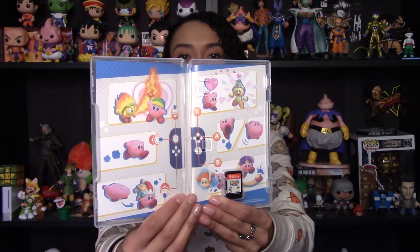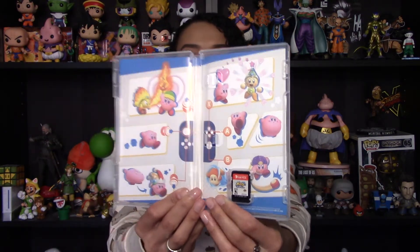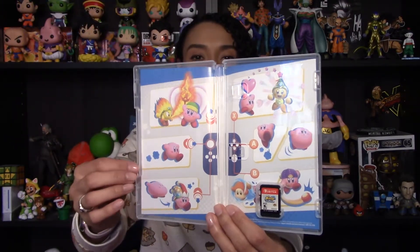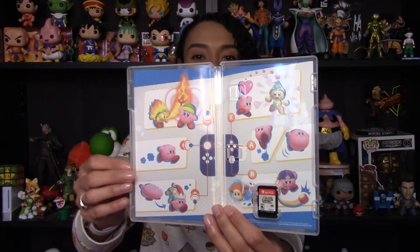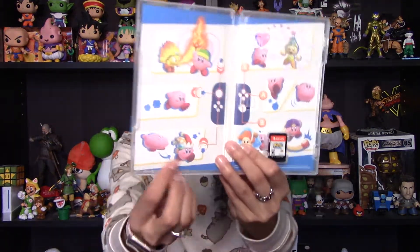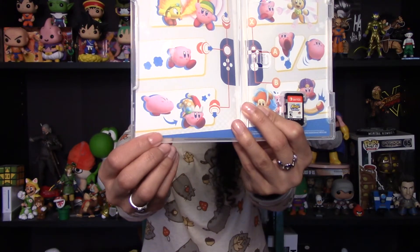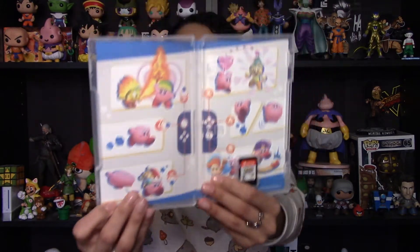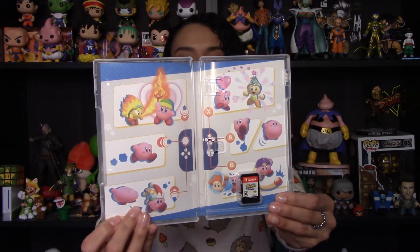Now taking a look inside — oh my goodness, I totally love this. There are just little Kirbys all over the inside of here. We've got the cartridge down here, but I am just loving all of these little Kirbys on the inside. It looks fantastic. I can't get over that. I'm so happy that they included that. The Jester is my favorite one — that's one of my favorite Kirby copies. I love that; he's just so cute with that little hat on. I cannot wait to see all of the mischief and fun that I get into while playing as Kirby.